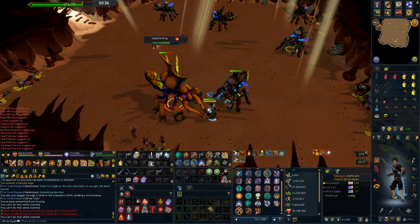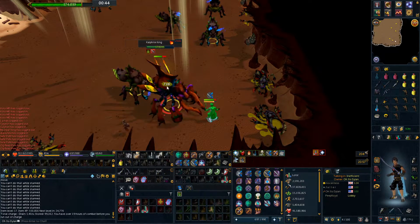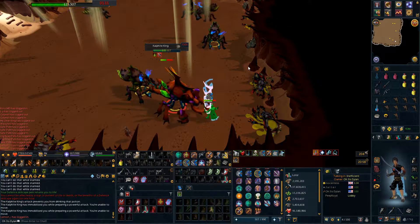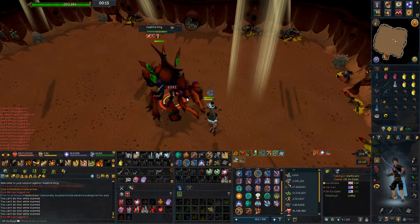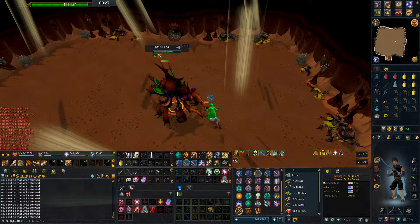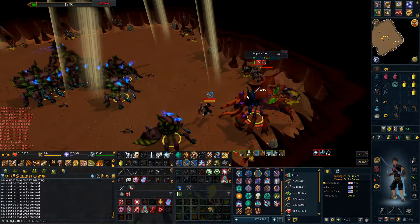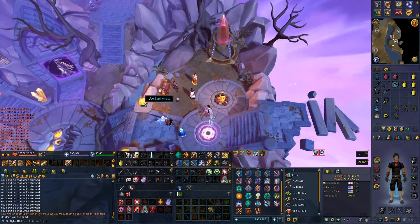I don't know what happened there but I can still do this. I guess I didn't die. I don't know what I'm doing. Okay, that was one auto, two autos — stun it. I messed up. I just mis-pressed my stun keybind — I pressed D instead of E for some reason. I think I did everything right; I was just so focused on looking at auto attacks that I forgot I was going to die.